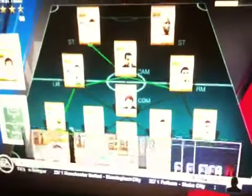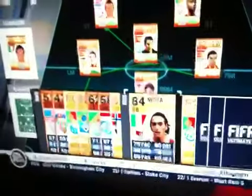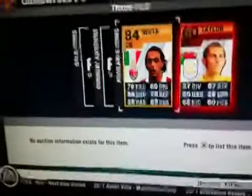Hi guys, this is the FIFA 11 Ultimate Team duplication glitch. I click on my squads to find a nester in my first reserve. I know this is not the greatest of squads as I have just sold my league team. I can see I have another nester in my trade pile.